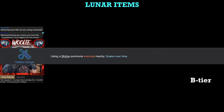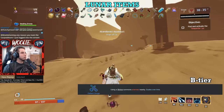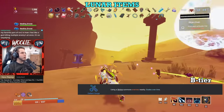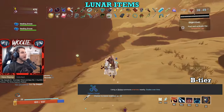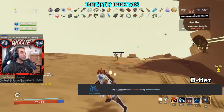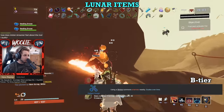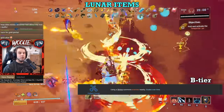Lastly, another new Lunar: the Defiant Gouge. This thing is awesome. It essentially spawns a combat shrine's worth of monsters every time you interact with any shrine — Blood, Mountain, Chance, Order, heck even other combat shrines will give you a group of enemies to take down. The reason I'm giving it a B is due to the fact that it scales poorly. Very poorly. You do not want it in your inventory past the first loop. Early on it is a godsend — multiple combat shrines per stage will drastically speed things up. However, once you get to the point where combat shrines spawn Scavengers, Overloading Worms, or a pack of Overloading Elder Lemurians, you can probably see the issue. Still, definitely try the Gouge out early on.